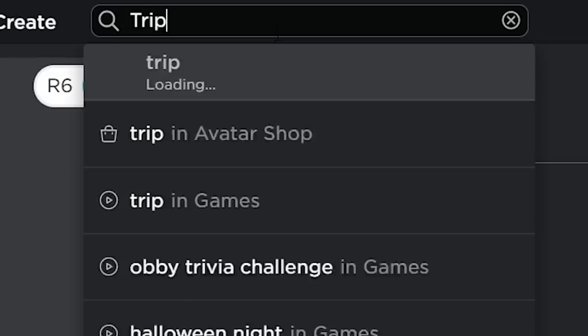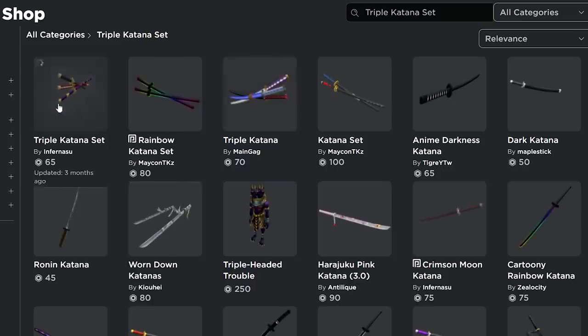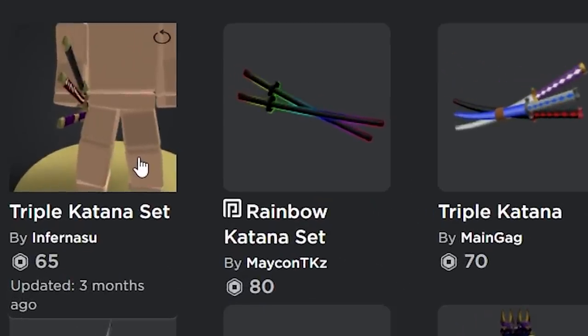And then next up we have the Triple Katana set. There's actually more than one, there's plenty right here. I go for the cheapest one out of all of them, and the cheapest one is this one right here for 65 Robux.